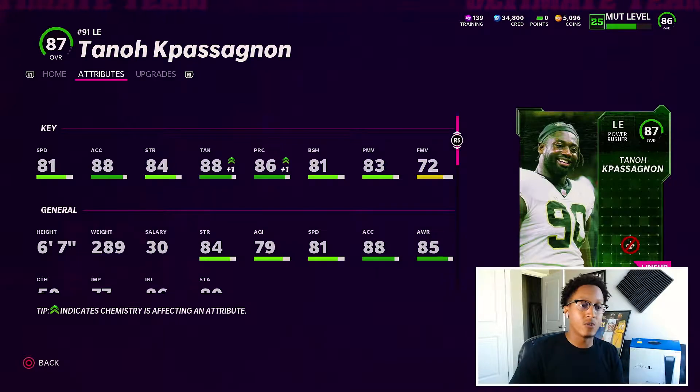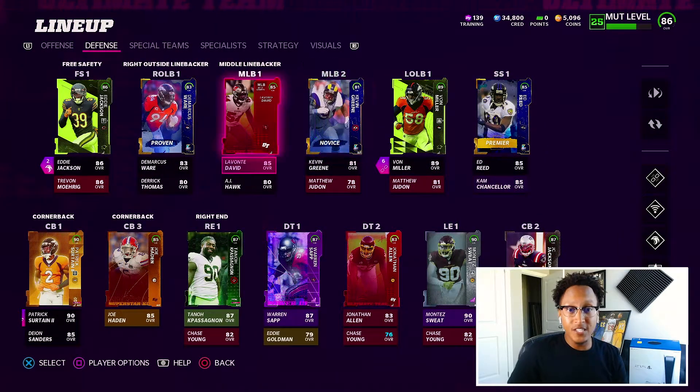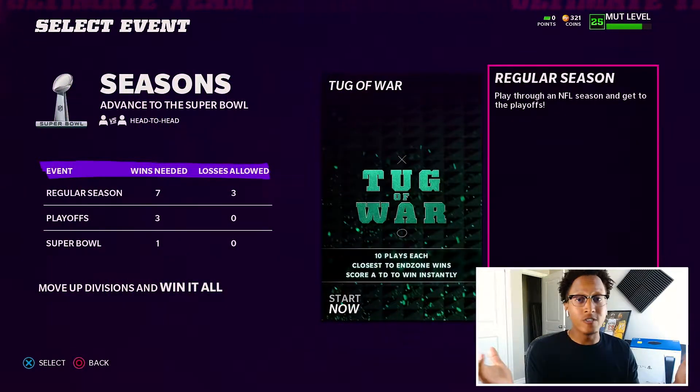Another huge addition to the team — literally huge — is Warren Sapp. I had his power up, did the same thing I did with Bruce Matthews: sold a couple players, got the training, got him up to an 87 overall, because as you guys saw in my AFC Championship game I got destroyed. Some other notable additions: we brought in Lavante David — I pulled him from my weekend league rewards packs — and I also got a DeMarcus Ware.